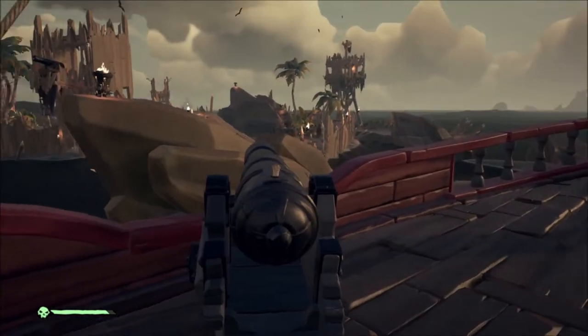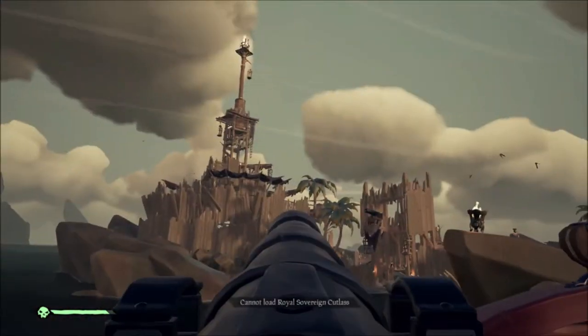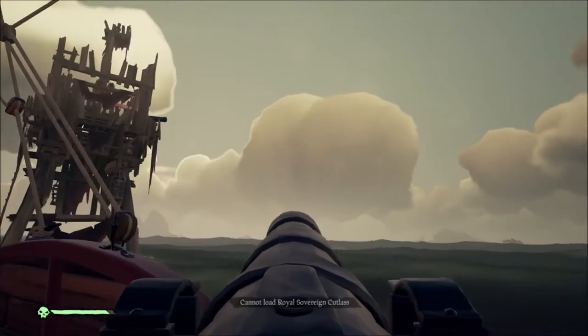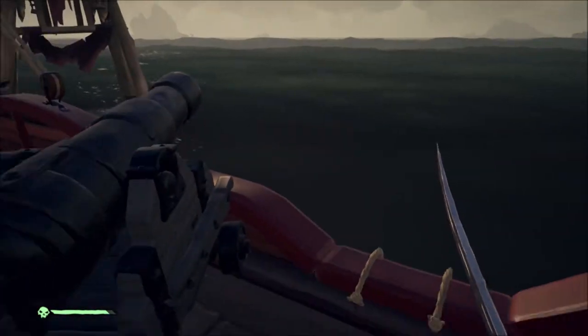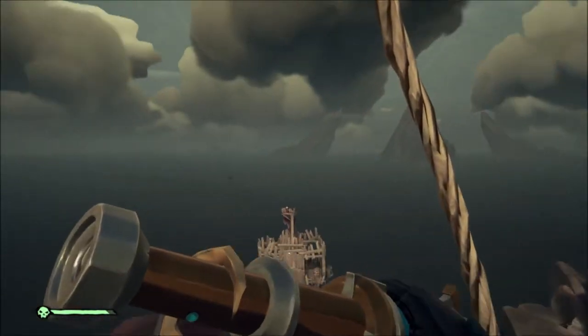Here you'll see we have our cannons. You will want to keep them all loaded except for one on each side. This is so that you can fire your teammates onto an island that you're passing by or you can fire yourself onto an enemy vessel. You always want to make sure that you're constantly scanning around you for any enemy ships, because the more combat awareness you have the better chances you have of not being the next person to sink in Sea of Thieves.